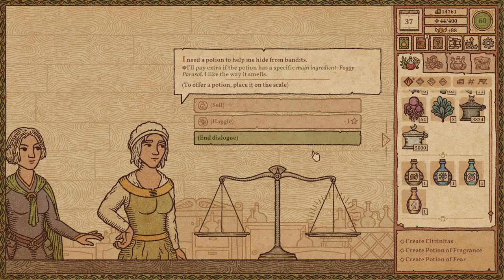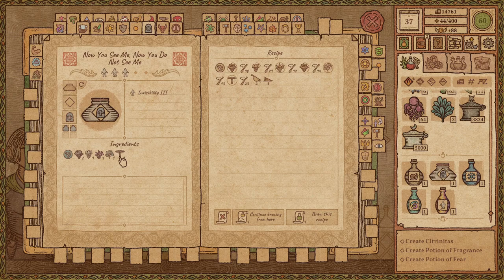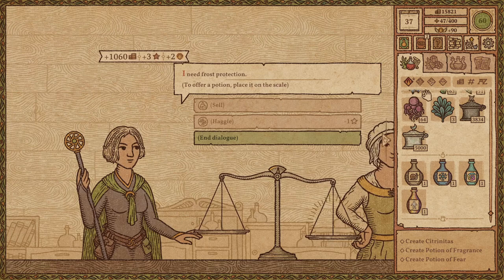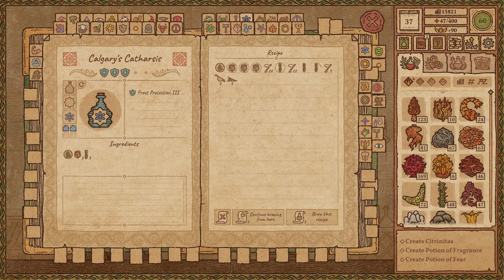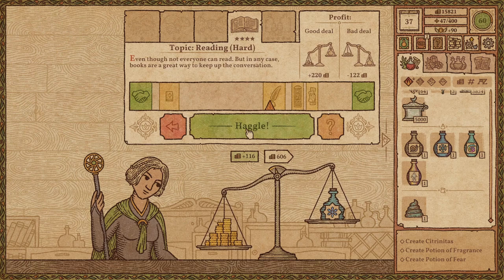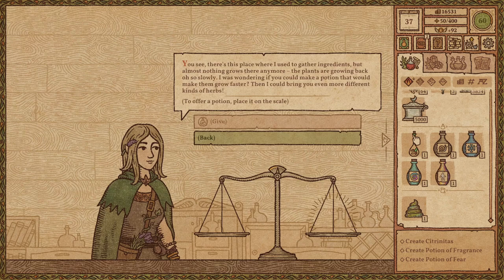I need a potion to help me hide from bandits - I'll pay extra if the potion has the foggy parasol as the main ingredient. Okay, I like the way it smells. Invisibility is somewhere over here - this one already has a foggy parasol, it's a great day. We do need more wind blooms though - that's going to be a big issue in the future. I need frost protection - okay, we're missing flame weed. That's our limitation. More flame weed in the future would be valuable.